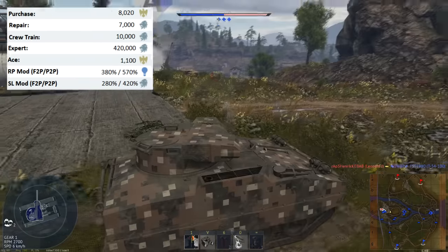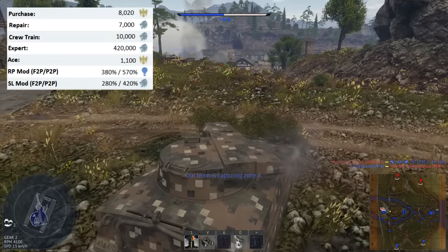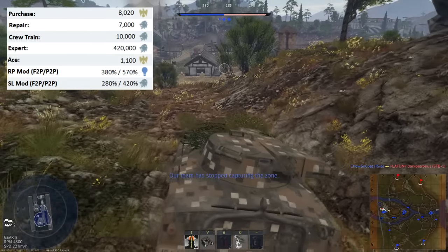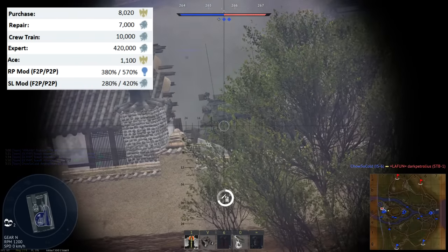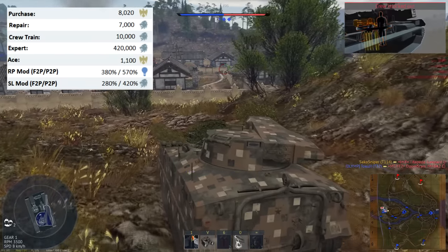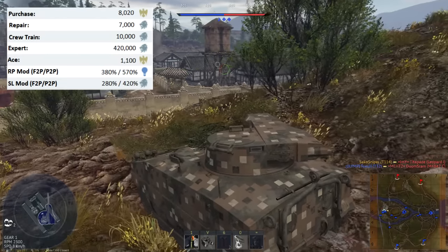The T114 also has a very high repair cost of 7,000 Silver Lions, which is around twice as high as contemporary premiums. For example, the American T29 has a repair cost of just under 4,000 Silver Lions. Moving on to rewards, the vehicle has a base RP modifier of 1.9, giving you 380% RP with a free-to-play account and 570% with a premium account.